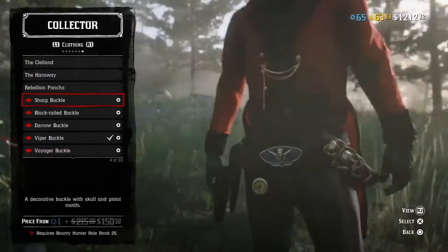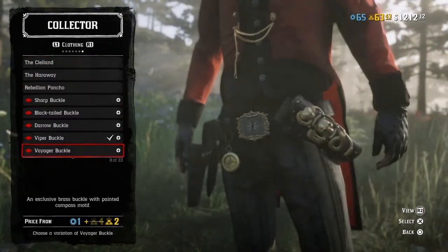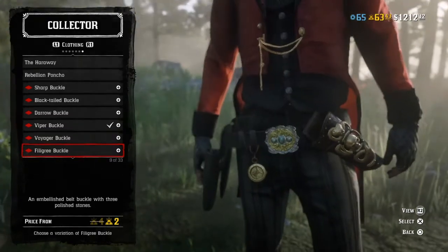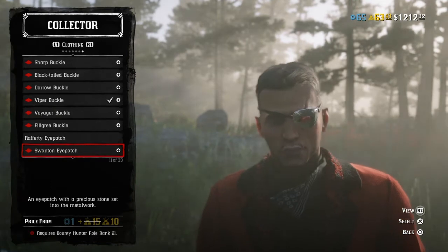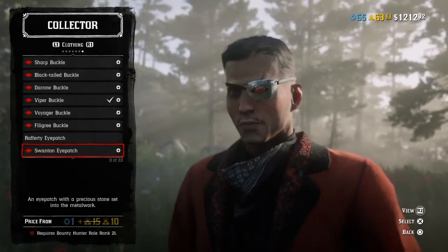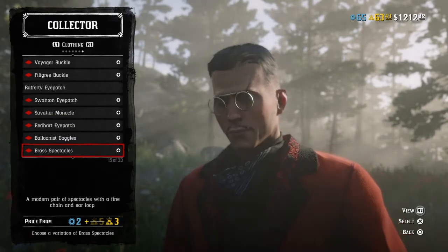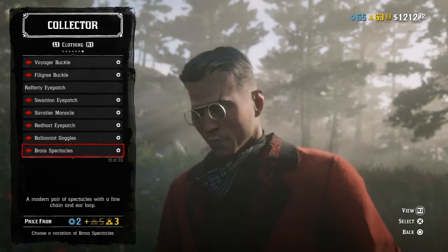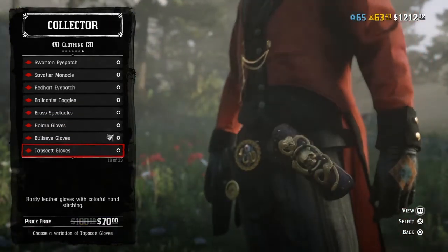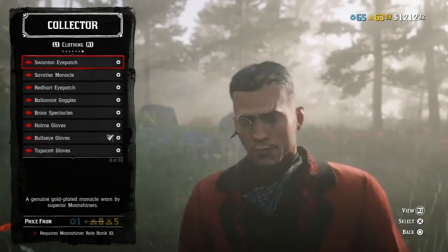She actually adds Halloween clothing and masks every year, and every time there is an event — for example, like the Halloween event. A lot of people have been saying they can't find masks in the catalog. Well, you go to Madame Nazar and you will find the masks and cosmetics in the clothing section.